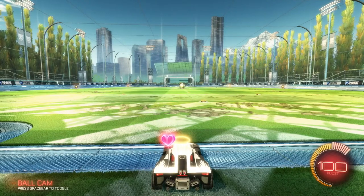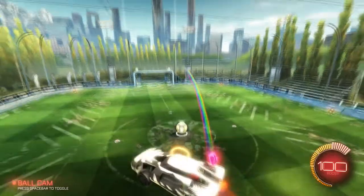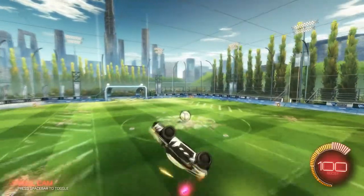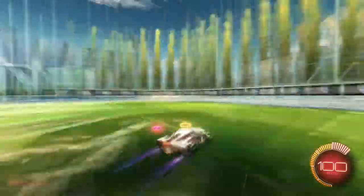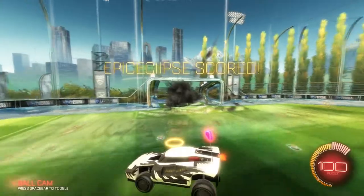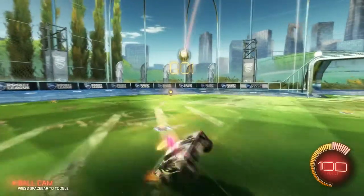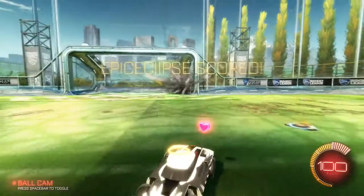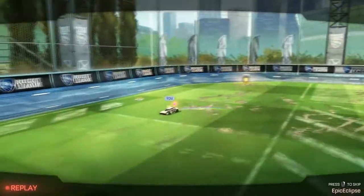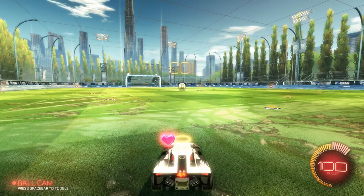The next thing I want to talk about is landing on your wheels. When you're flying and you get all wanky, a big thing in the game is to land on your wheels. You want to use your air roll and really land on your wheels. Let's say you have a fast break and someone hits you and you fly off — landing on your wheels will give you a much better chance of recovering and flying straight to the ball and putting it in. If you land badly, the ball's already all over there and the other team may have their defenders back, and you may have lost your fast break.